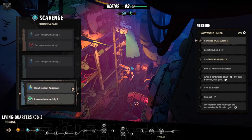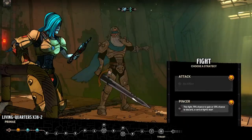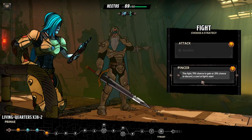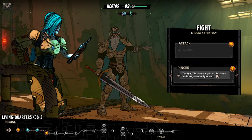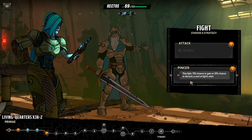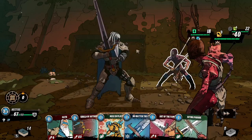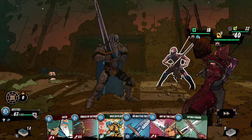Faulty Deflector — these deflectors must have been marvels of art in their time. Today they are still impressive, but it is very rare to find them intact. When the fight starts, lose two HP then gain 18 armor. This fight: 75% chance to gain or 25% chance to discard a card at fight start. Why not? Okay, we're losing two health but we've gained 18 armor.